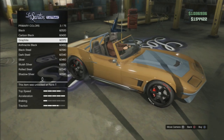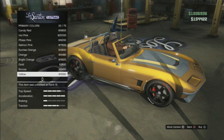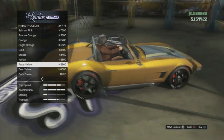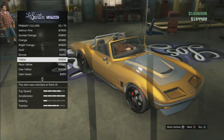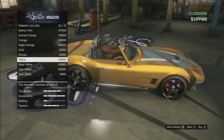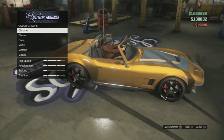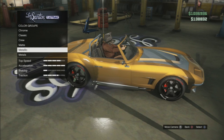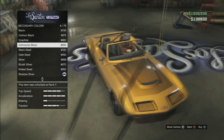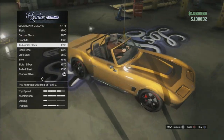The race yellow looks nice, but I actually like the regular yellow better. So I'm going to go with the regular yellow — yeah, that makes it look so much better. I really think it gets us that gold look we're looking for. For the secondary color, I was thinking of putting it dark gold by using black, and it does look kind of nice.